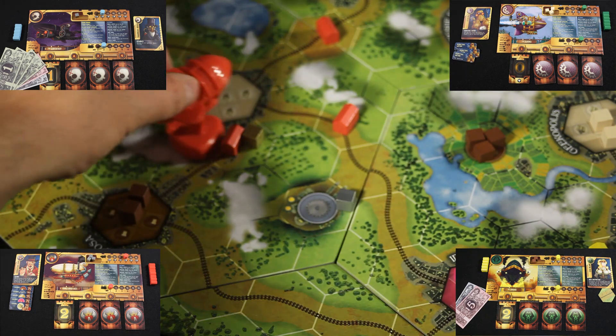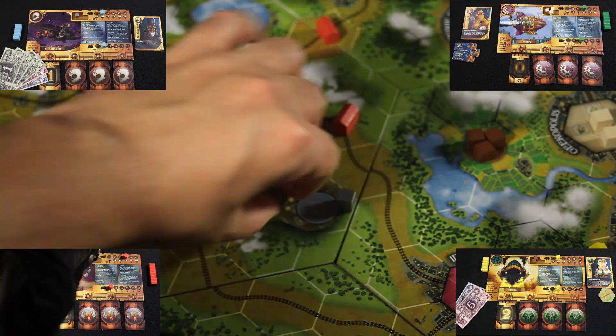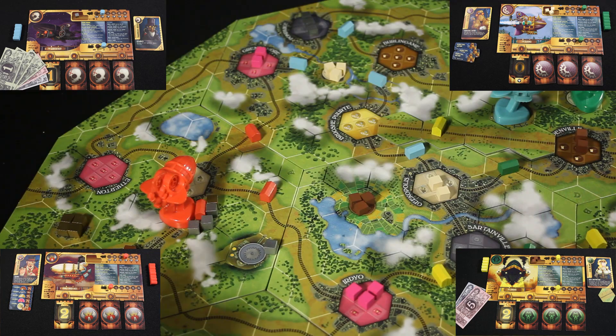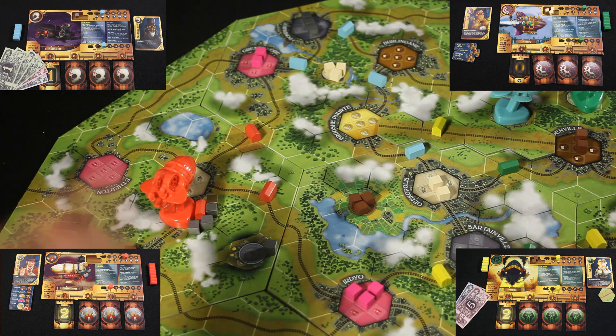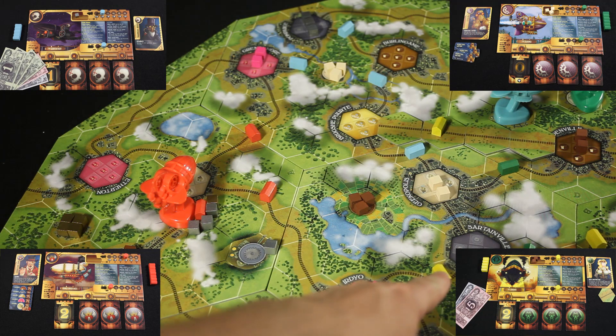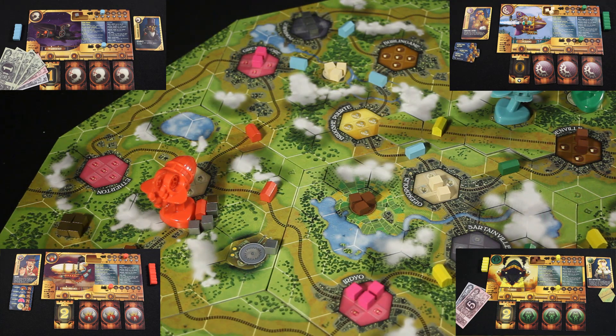Sebastian is simply going to move two spaces and drop off his load of silver. Unfortunately for him, he can't deliver any of these silver cubes because his train value is only at one, so he wouldn't be able to reach either city that is requiring the silver good. And since he has no money, really the only thing he can do is take some funds from the bank, getting three dollars by soliciting some funds.